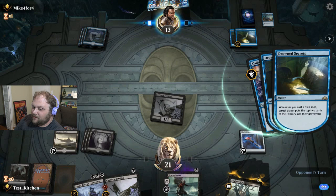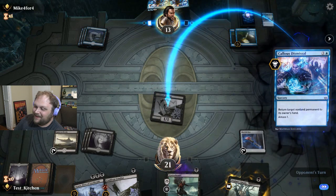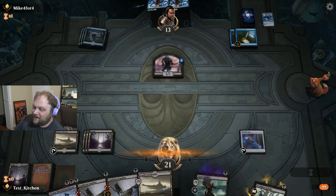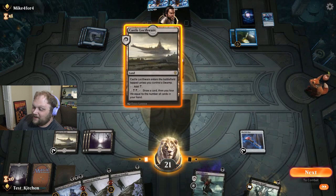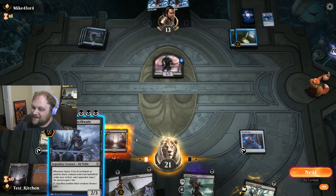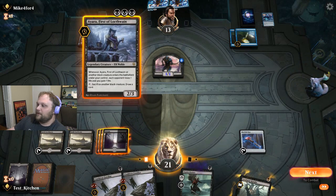They got another oven. We got another Castle Locthwain. This is the only difference between the deck that I showed you and the deck that we ended up on - there's a second Locthwain in it. But I happen to have a second one, so why not play it? Let's go ahead Ayara here.